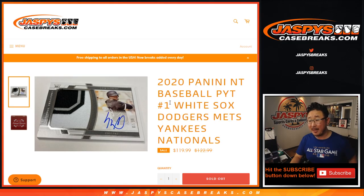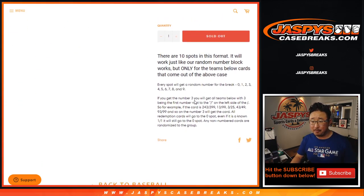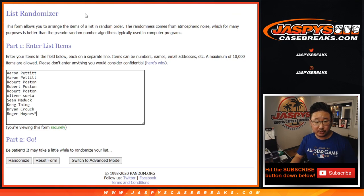Brand new release. Pick your team — that's coming up in a separate video. If you're not familiar with number blocks, that's how it works. It's in the item description, check it out.